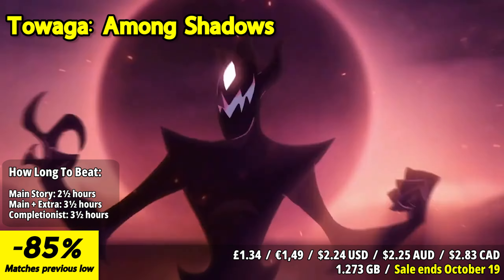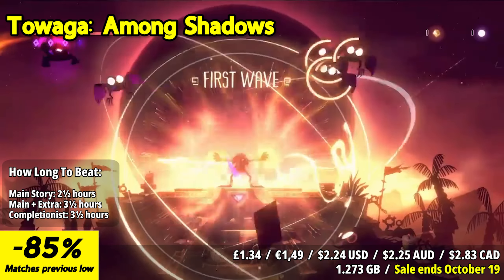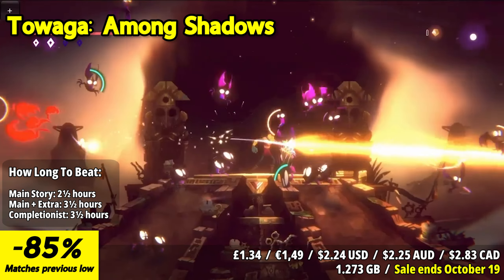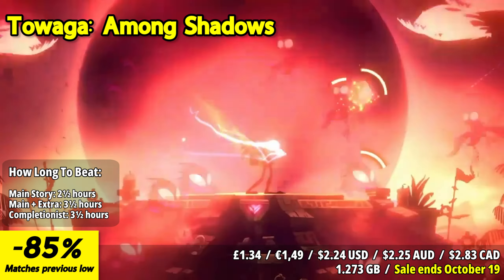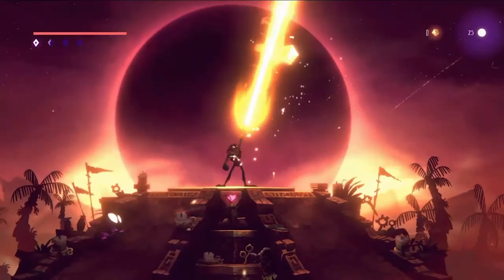Tuwaga Among Shadows is an engaging and visually stunning action-adventure game with a focus on intense combat and exploration. One of the standout features is its visually striking art style — the game is set in a mystical and atmospheric world filled with vibrant colors and intricate details. The hand-drawn art and animations create a visually engaging and immersive environment. The gameplay is centered around fast-paced combat, where players take on the role of a character who can wield light, on a mission to defend the sacred Temple of Tuwaga from hordes of shadowy creatures.